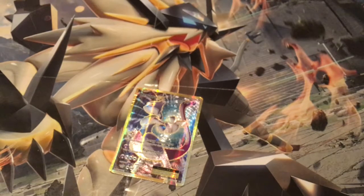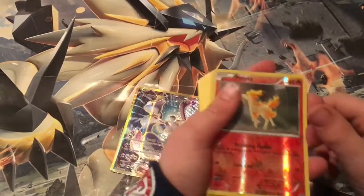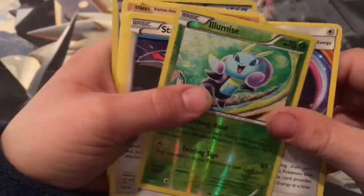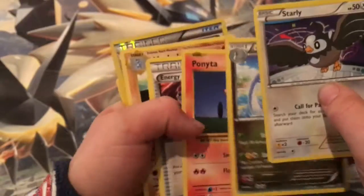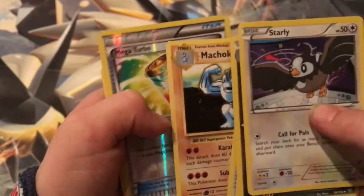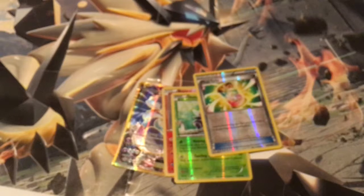This will be my last pack. That's a good card — it's a holo! Solo counter energy, we'd tease star via Ponyta, Nerd energy retrieval. Choke — oh wait, three holos in one pack! We're gonna open the rest later but he still has a few more packs to go.